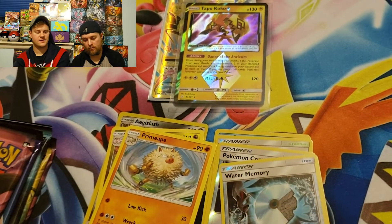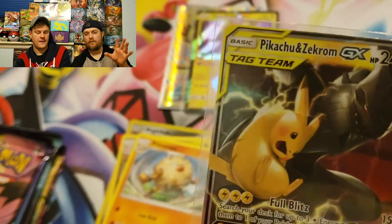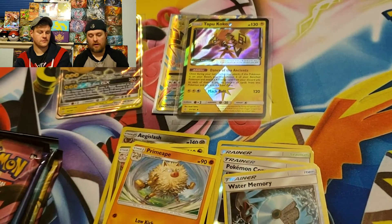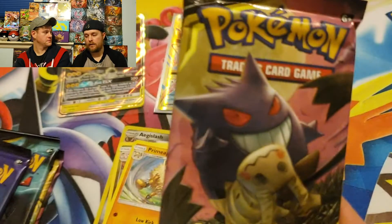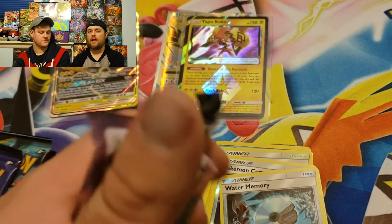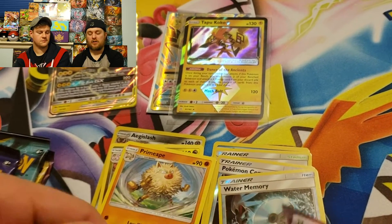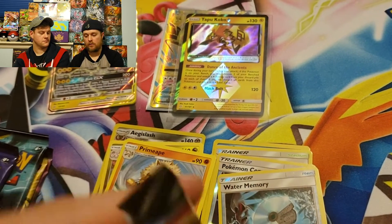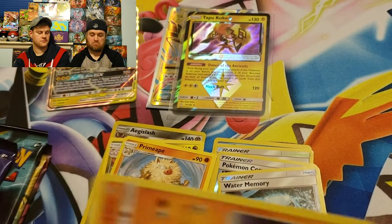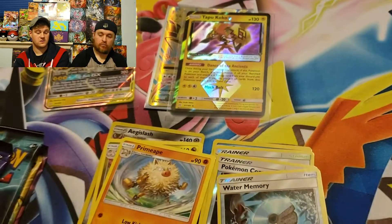We think he pulled it because we were distracted by the cat. What's funny is in most of the videos I've watched of people opening this set, Pikachu and Zekrom is one of the least pulled — I've seen a lot of Gengar and Mimikyu, a lot of the Latios and Latias ones. So I don't know if there's any difference in rarity, probably just coincidence. But out of four packs I get an ultra rare — that's pretty awesome.